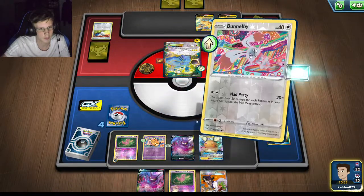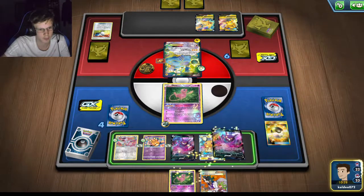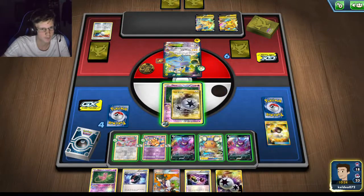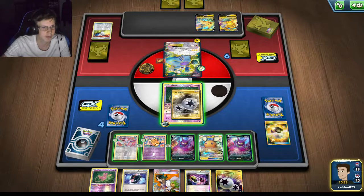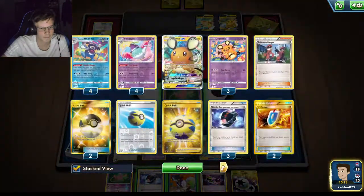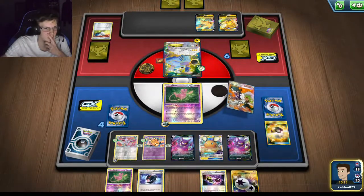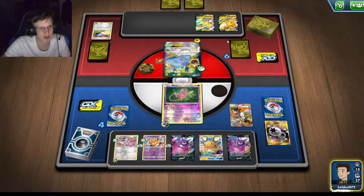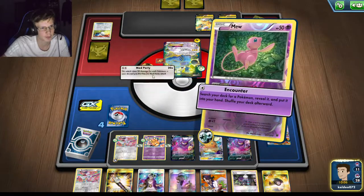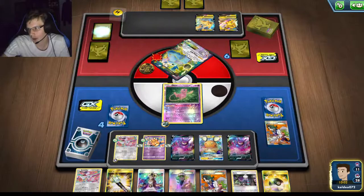I'm going to be really low on cards. I still want to put Crobat down — might as well. Need an energy. I don't need to do anything else really. Actually, I'm going to do this because if he Pikachu VMAXes I may not be able to one-hit, so I'll get a Gust. Okay, I'm going to roll the giveaway winner right now.